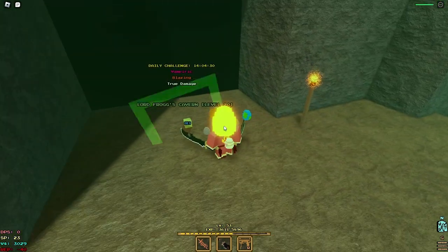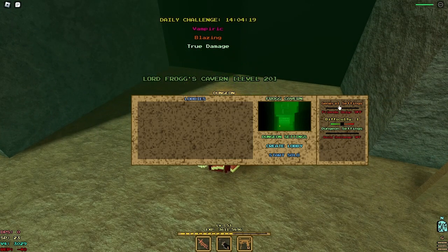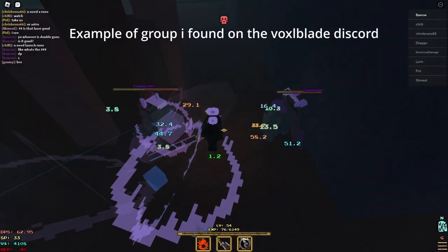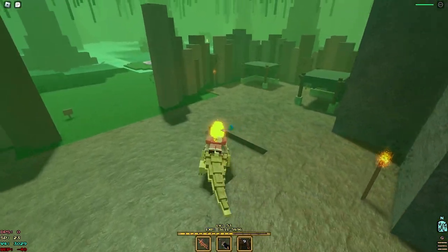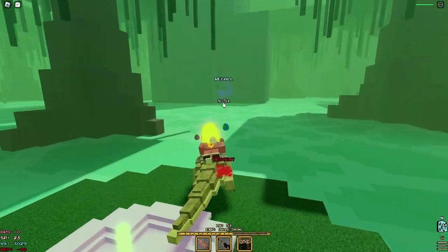You need a binded corruption — one of these — and it consumes it but makes the dungeon corrupted. Once you go into settings there should be a corruption option that says false; you want to click it and make it true. You can do the daily challenge for more loot, and the higher difficulty you run the more loot and money it gives. You can find groups in the discord to do difficulty 2. Once you complete the dungeon it goes on a one-hour cooldown, but you can just keep coming back after the cooldown.